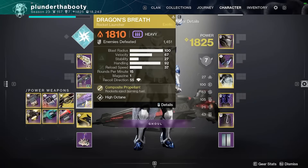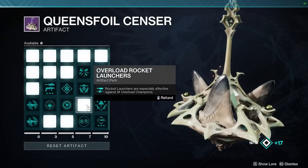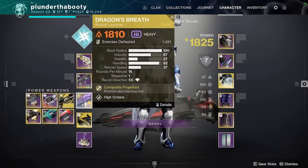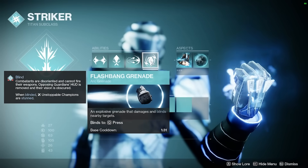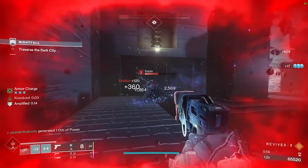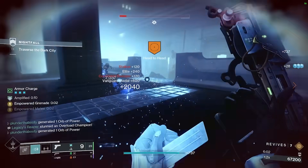We also take Dragon's Breath in the Heavy slot — you know how strong that is. Combined with Overload Rocket Launcher, that's another way to stun Overloads. So between the grenade, Volt Shot, and the Rocket Launcher, you have multiple ways to stun all champion types — Unstoppable, Overload — which is really important in Grandmasters, especially when LFGing and your teammates may not have champion stun coverage.